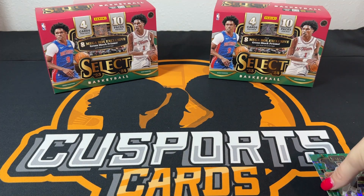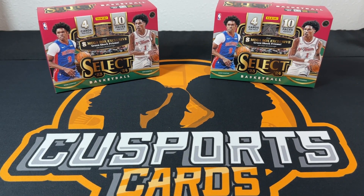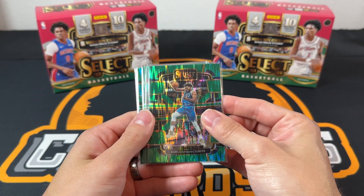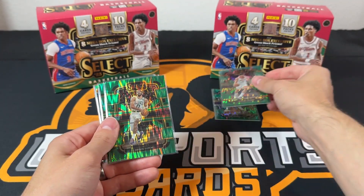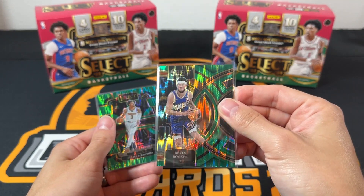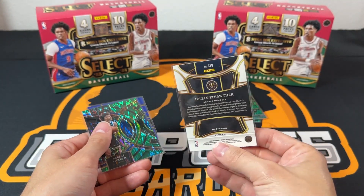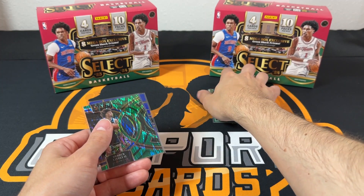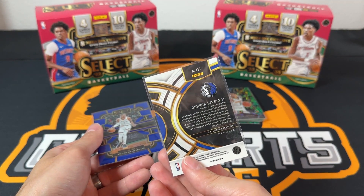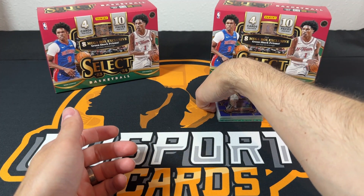We'll quickly go through the hits. For my box: Karl-Anthony Towns, Singun, Jason Tatum, Damian Lillard, Devin Booker, Julian Strother — Julian Strother again, though this one was at least on the mezzanine so it is a little more rare — it's better than the exact same card. My best green was the Derek Lively premier level, and I'd say my best overall hit was the silver Wemby. That's a really good one — obviously Wemby is Wemby.